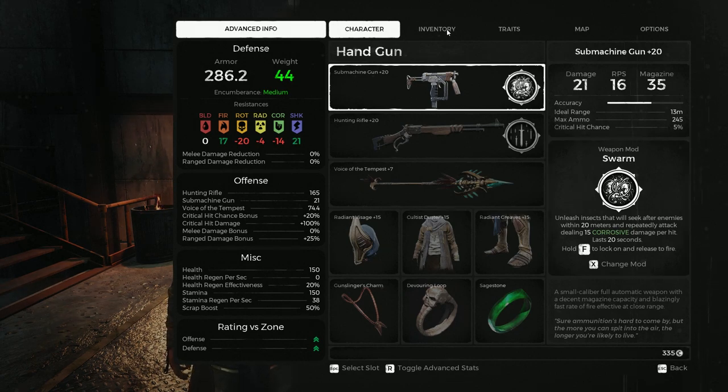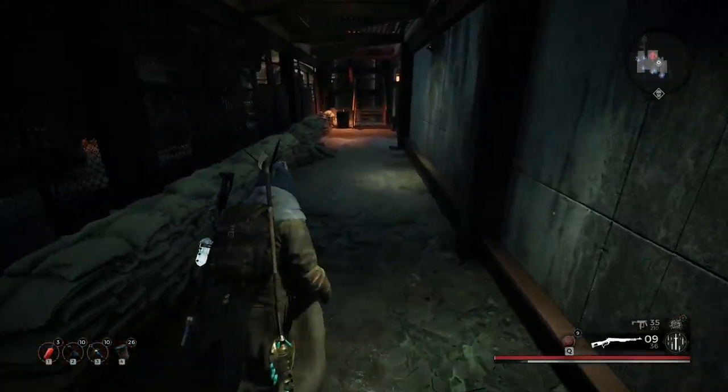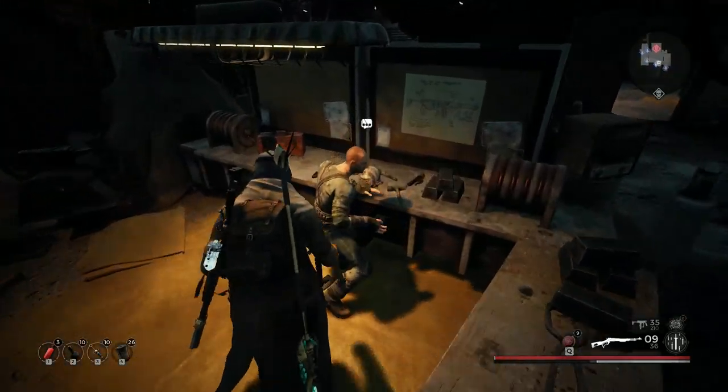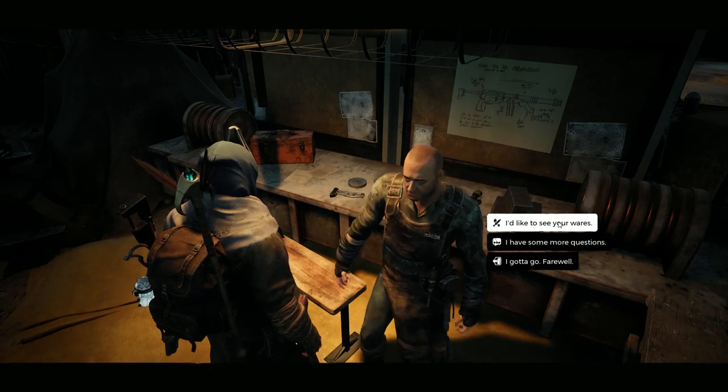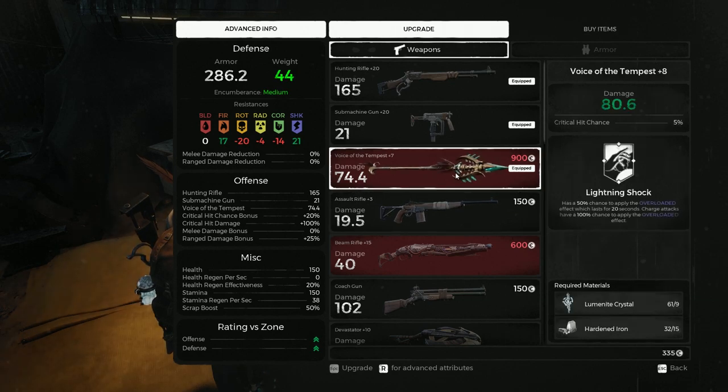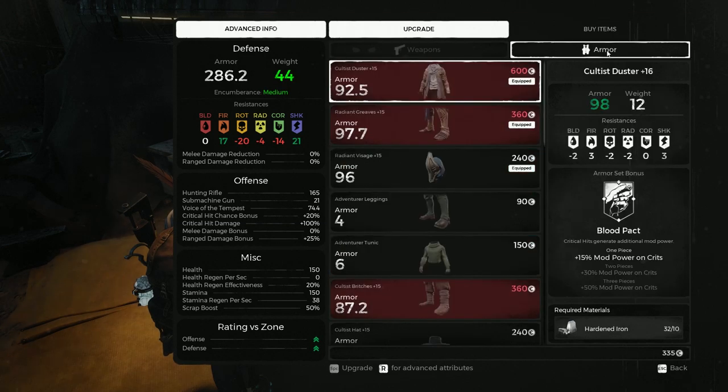For those that aren't aware, hardened iron is the material to upgrade your weapons all the way to max. For example, let's go to the blacksmith — to bump up the Voice of the Tempest, we would need hardened iron in bulks of 15, 20, 25, and it just gets more expensive, plus aluminite. The same thing applies for gear upgrades, so you need quite a bit of it.